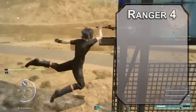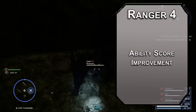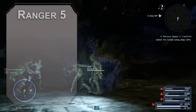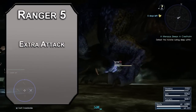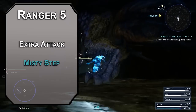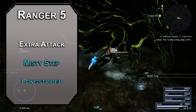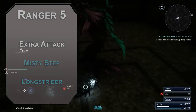Fourth level rangers get an ability score improvement — invest in dexterity, but if you're using big weapons, go for strength; kinda up to you. Similar to our Sora build, you can customize this one like you would in the game. Fifth level rangers get an extra attack, letting you attack twice instead of once as your action. You can also learn second level spells. You get misty step for free, letting you teleport 30 feet as a bonus action. I'd recommend grabbing longstrider from first level — it gives you an extra 10 feet of movement per round. Noctis is all about moving fast.